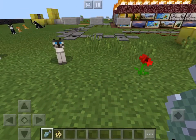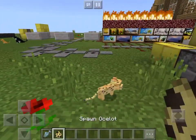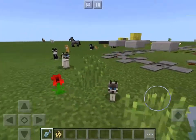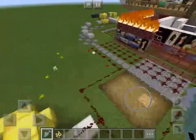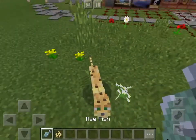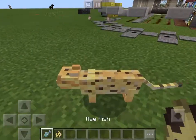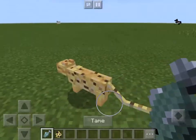Then you can just go out and attack them without them coming to your house. Small cats, big cats — it still works. I recommend doing this in creative so you can get plenty of fish to tame them.